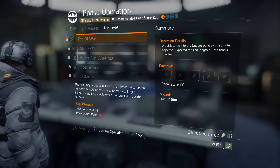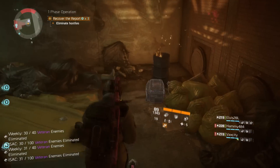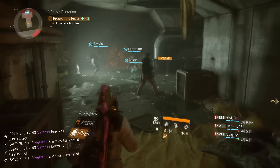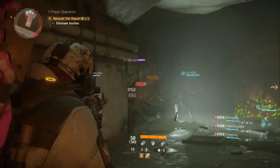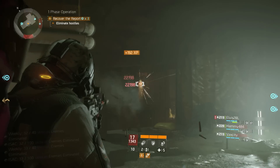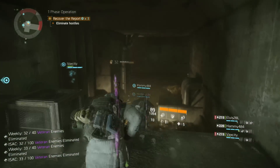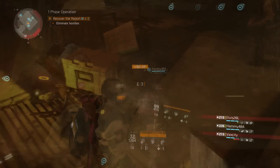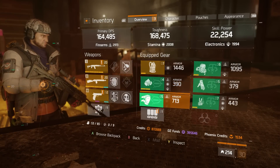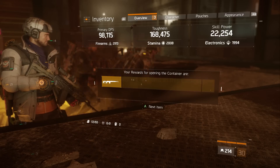You'll notice right away that a lot of these options are grayed out and you have to achieve a higher underground rank to access them. Underground rank is simply a new kind of level added with the underground DLC, and you level it up by playing these operations. Do more underground operations and you'll level up your underground rank — once you reach level 10 you'll get access to difficulties, phases, and modifiers that require level 10 or lower. Additionally, every time you level up your underground rank you're given an underground cache, which you can open for a random reward.